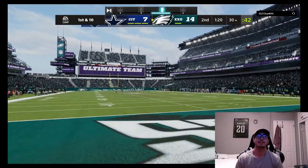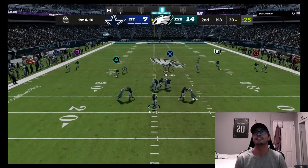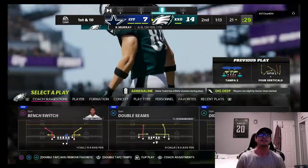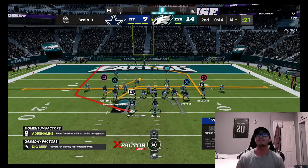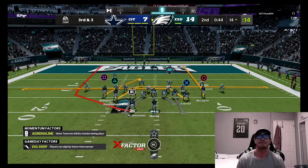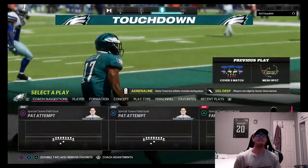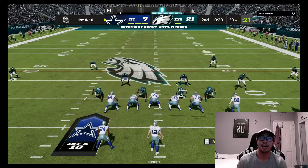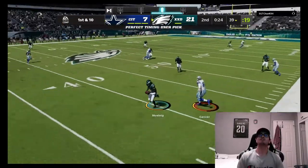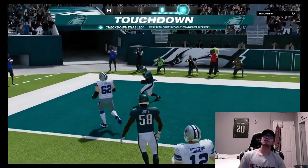Four verts — TJ is wide open down the middle, TJ Hushmanzada gets it! Then a mesh play — Terry McLaurin gets the inside touchdown, dotted by Kyler Murray. Cover four quarters over top, manning the tight end — Trevon Morick with a big-time read and it's a pick-six! That steals the game. Opponent has had enough — game over.